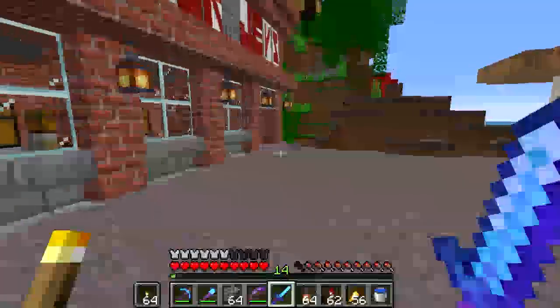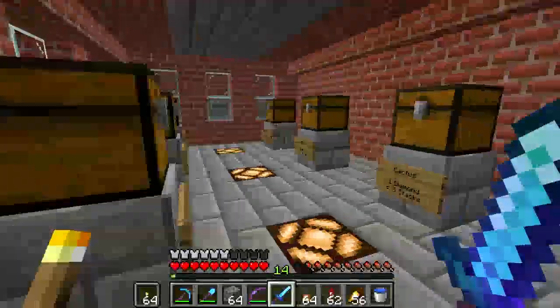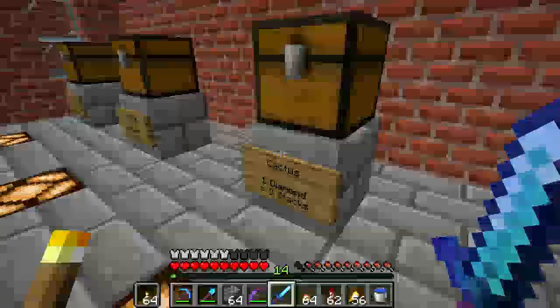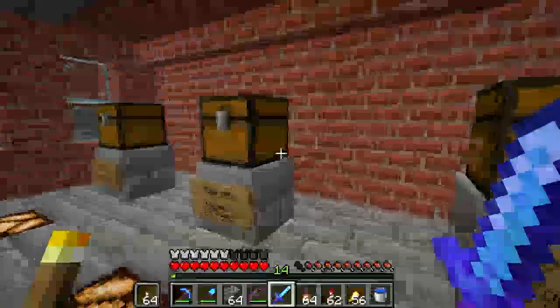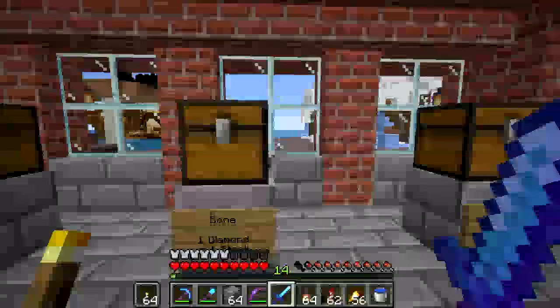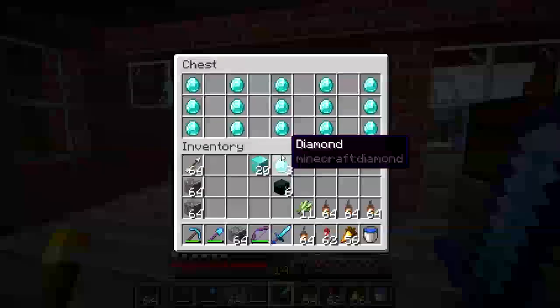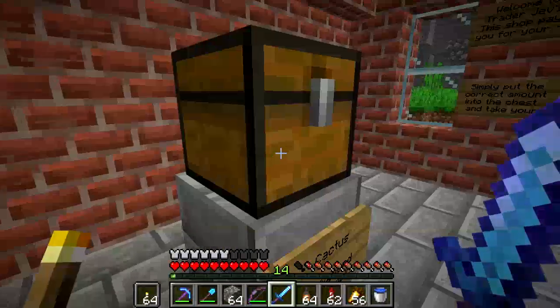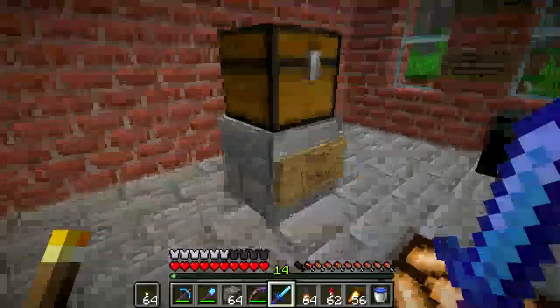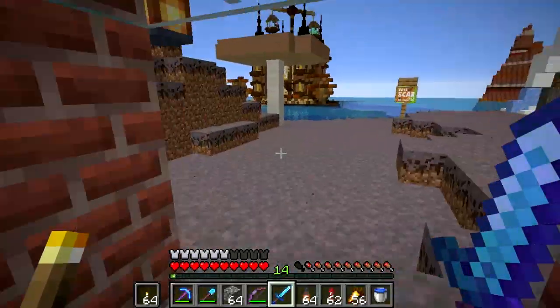Trader Jebs — was that the place that had redstone stuff? Cactus, cyan dye, endstone, prismarine, bone, glass — a diamond for three stacks, but they're out of stock. This place has been bought clean out.